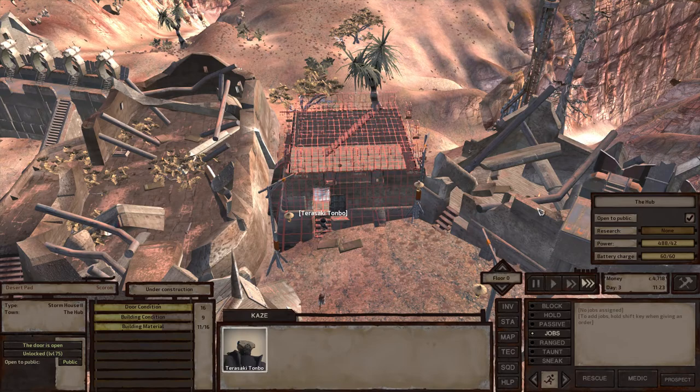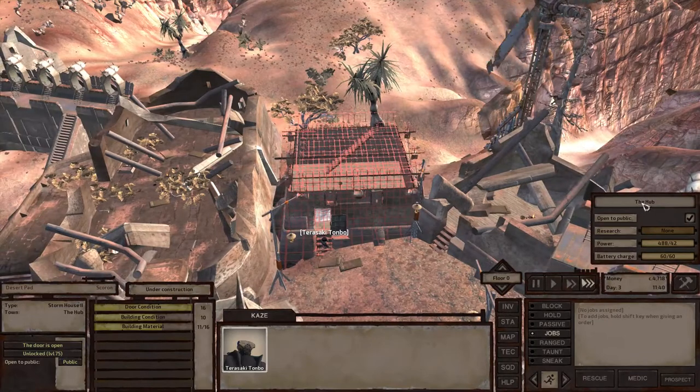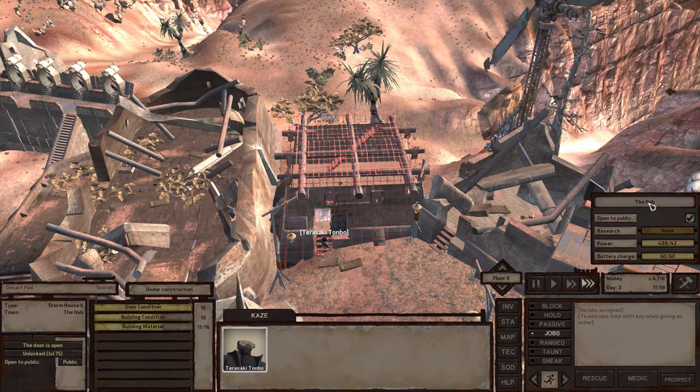On the mid part of the screen to your right, you'll see a small section with the name of the city — the Hub. This will be customizable if you start to build your very own outposts from scratch. But right now, you own a tiny house in the city of the Hub.